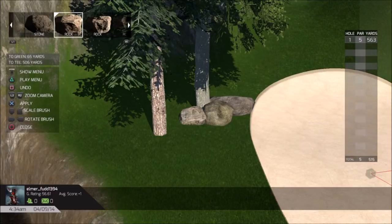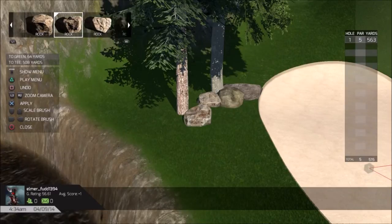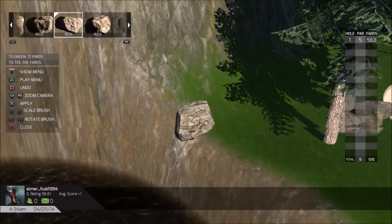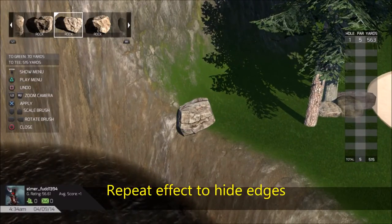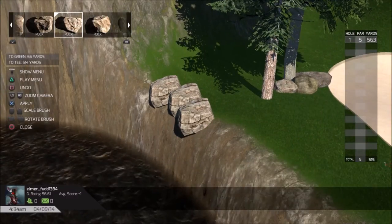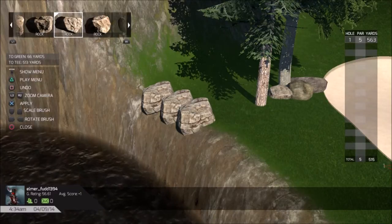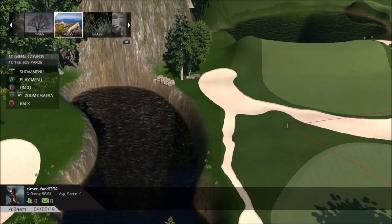I also want to show you something I like to do - the repeat effect. On edges like this edging right here, you can just add one and maybe add a second one just to hide these edges. If you continue going along this edge it would probably make your course look more interesting - and if someone hits a ball on one of these, that would be interesting too. See how they look nice and neat.